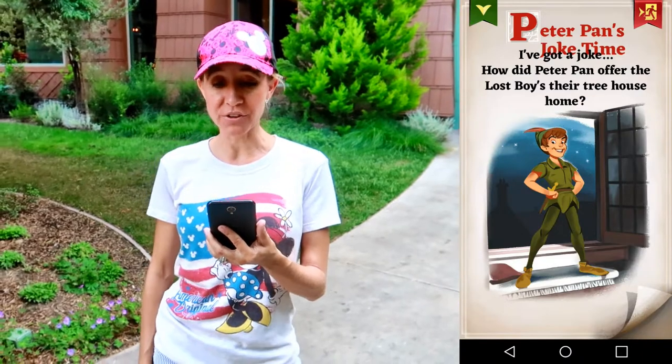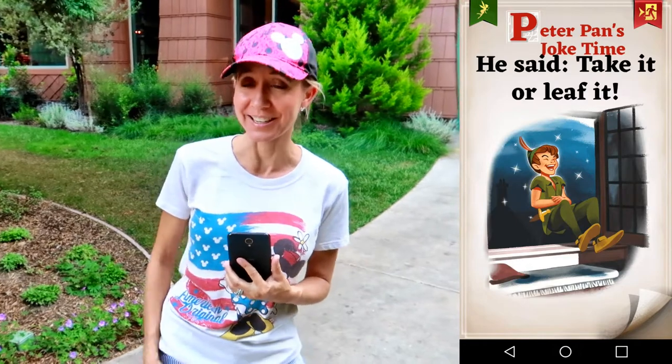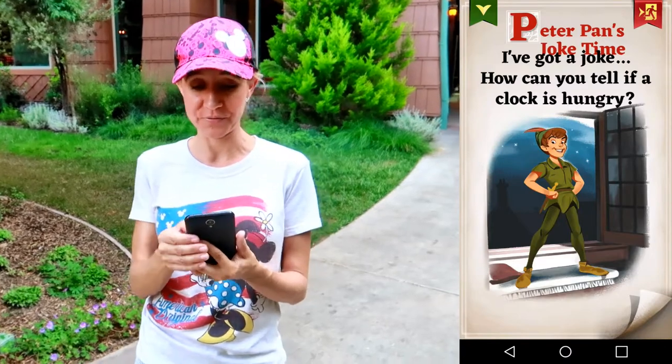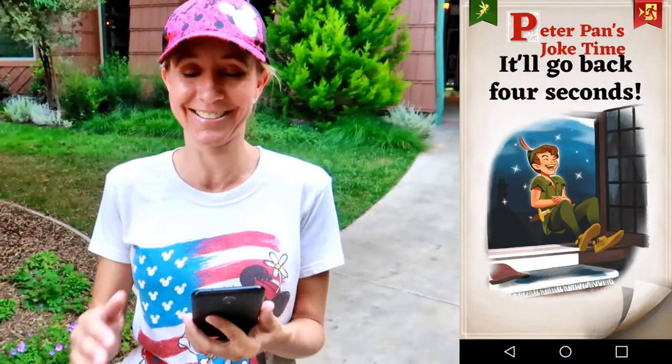For example, one of the jokes Peter Pan has is: how did Peter Pan offer the Lost Boys their treehouse home? The answer is he said 'take it or leave it.' Another joke is: how can you tell if a flock is hungry? Peter Pan is really fun — there are all kinds of adventures and things you can do while waiting in line.